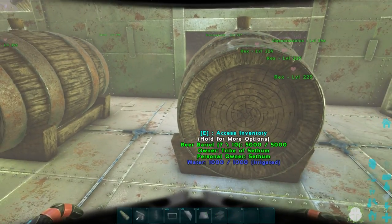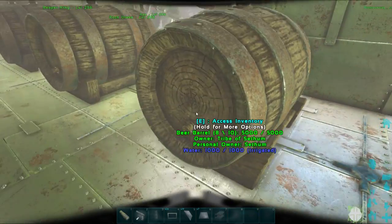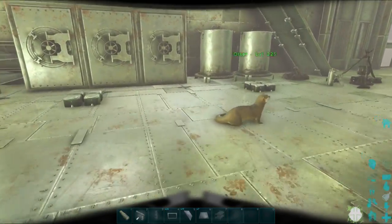Alright, quite some time has passed. Let's check on our beer barrels. As you can see we now have 2 beer liquid in each barrel, with still more to come once things are ready.